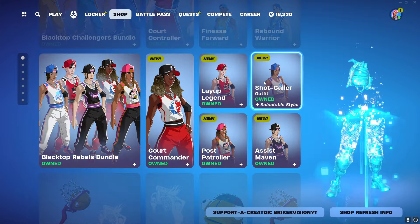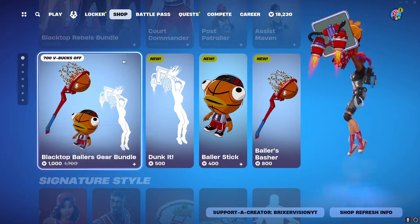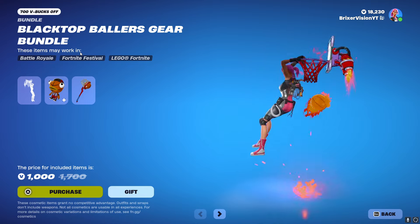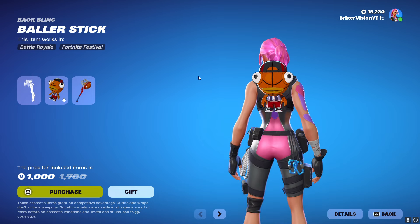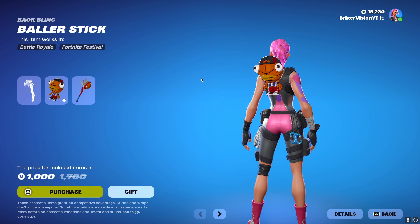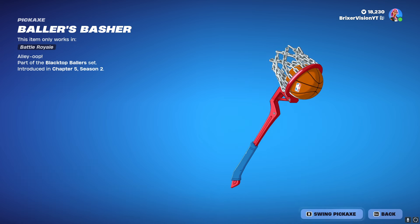We're down to 18K, but we're actually not done yet. There's a gear bundle here — the Blacktop Ballers Gear Bundle. You get the Baller Stick backbling, which is actually a recreation of an old Battle Pass backbling, and then the Ballers Basher pickaxe. Let's see what it sounds like.